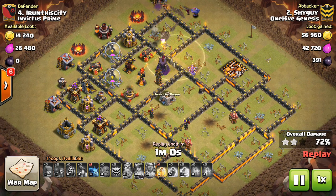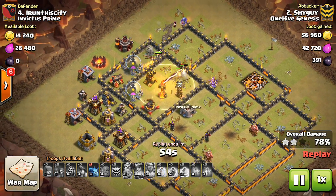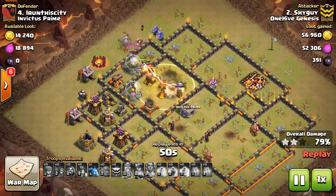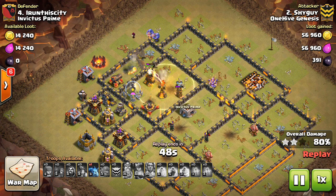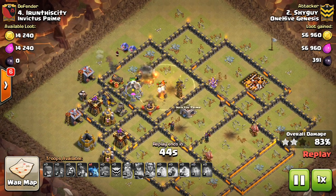The Warden does go down, unfortunately, so it's just going to be up to the miners. They'll have to fight their way through the rest of the base. Because they are level 4 miners — two levels up from what you typically see at Town Hall 10 — the miners will fight their way through the rest of the base. This is the strategy we're seeing.